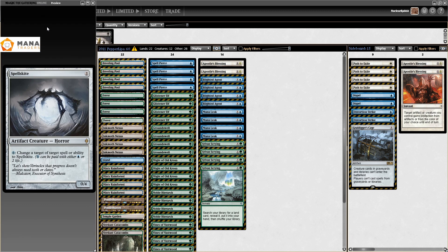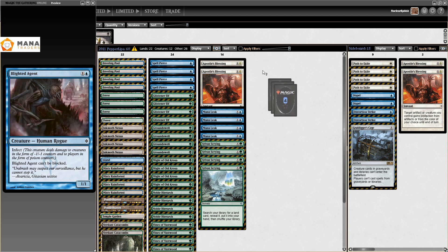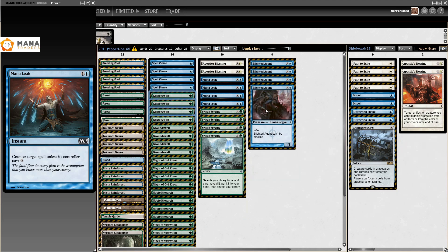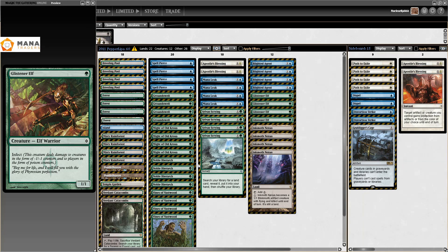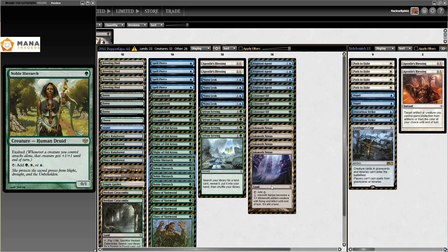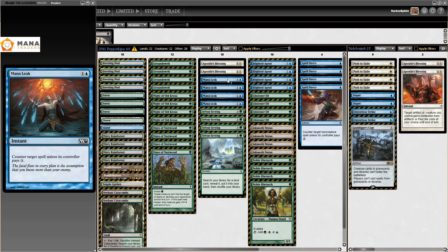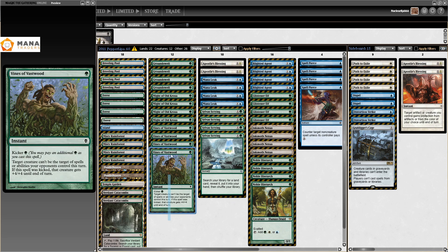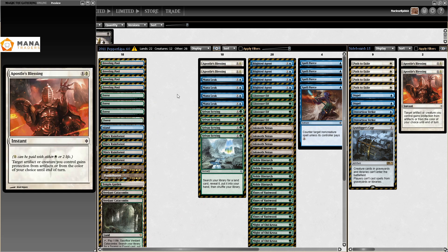So here we have Pepper Lips' list from August 2011, the first Blue-Green list I could find. This is already very close to the list we're playing these days. We have four Blighted Agents, four Glistener Elves, four Inkmoth Nexus — this is still the standard creature package for Infect creatures. We still already have Noble Hierarchs as well, so very common still today. Four Spell Pierce in the main, Mana Leak — just eight counterspells. This list is already 28 cards toward the deck it is today, so really early in the development.